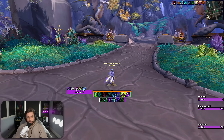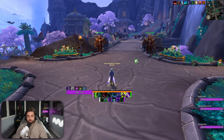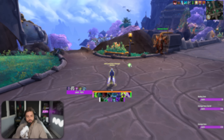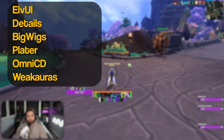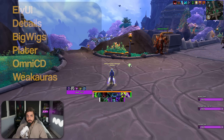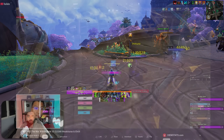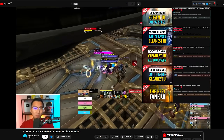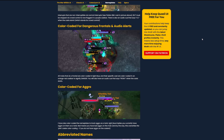Honestly, I've been loving it. Now there were a few tweaks that I decided to make solely based on personal preference, but I'll talk about what some of those alterations were, and if you decide you like them over Quasi's defaults, I'll put links to those modified profiles in the description. There's a handful of add-ons that you'll need to make sure you have installed: LVY, Details, Big Wigs, Plater, Omni CD, and Weak Auras.